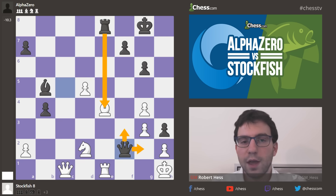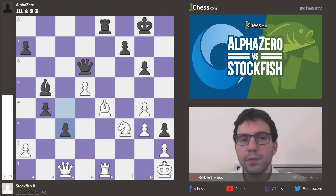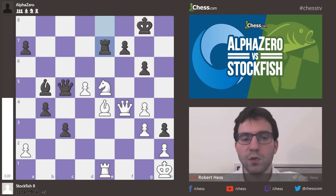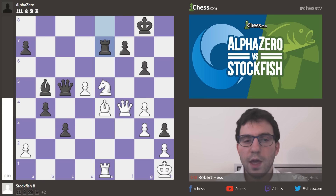So Nxc4 doesn't work, so Nf3. It looks like AlphaZero plotted this out to equality, because white is still up material. If black isn't doing something quick, white will just consolidate and win. So Qf4 — avoiding the queen trade. Queen c5, Nd5, and now Re7, calmly defending the f7 square. The pawn from c3 can push to c2 at a moment's notice, and white's king is still not very happy, trapped in the corner.